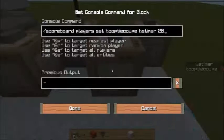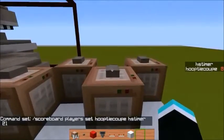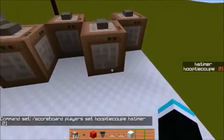Next, you want to have some way of giving the players a set amount of points. In this instance I'm going to give myself 21 points — this actually represents 20 seconds. You want to give the player one point for every second you want plus one extra point, and that extra point counts as zero. So I gave myself 21 points.